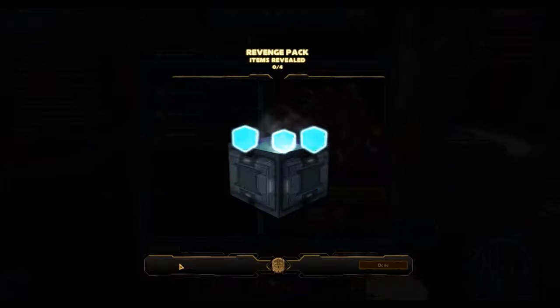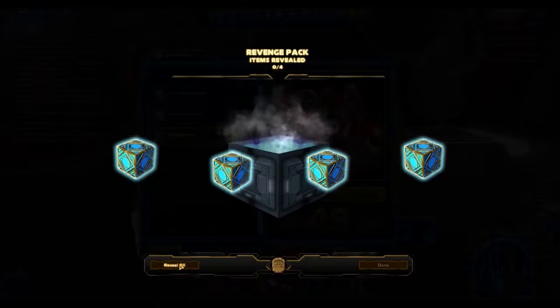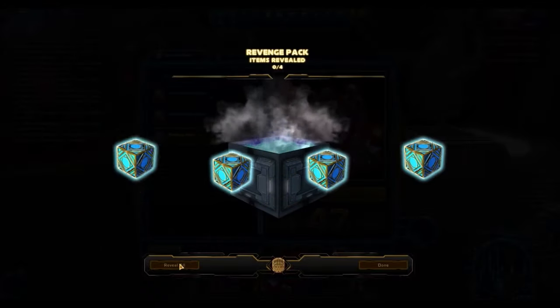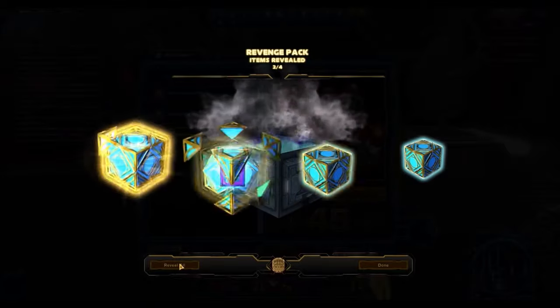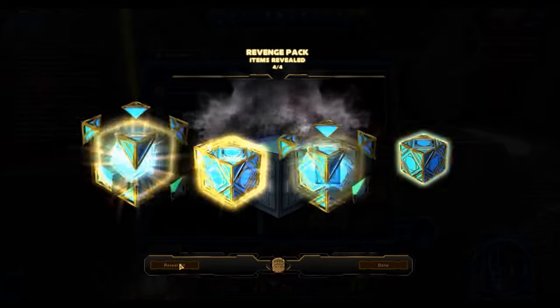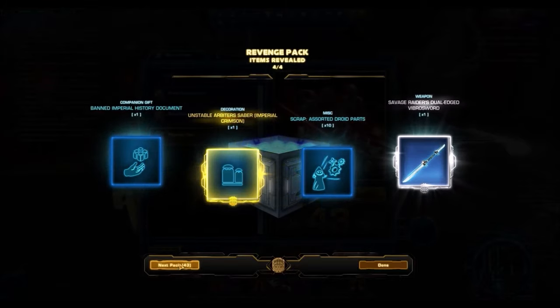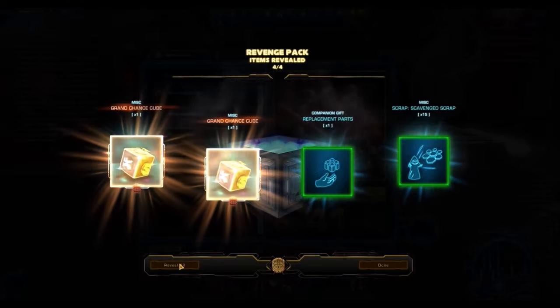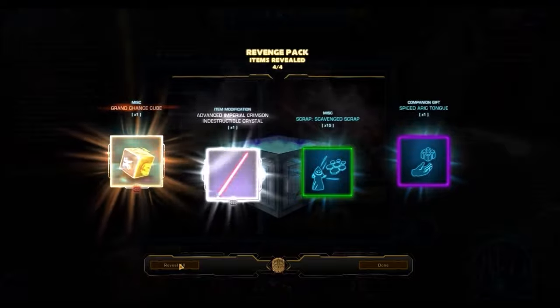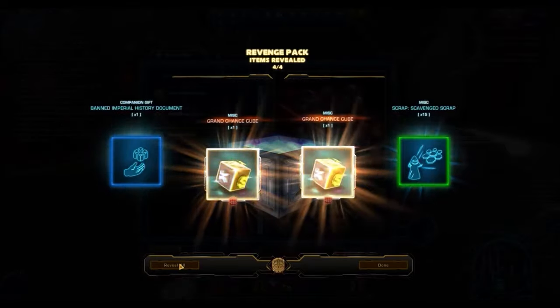The reason I do these really huge pack openings is number one it's on blowout sale so it's super cheap. Someone like me who has a few cartel coins racked up from referrals and clicks can quite easily do a lot of these openings. But more importantly I think it gives you guys a really good sense of how bad these cartel packs can be sometimes, and a good idea of the chances of getting certain items. Even then, the amount I'm opening in this video can't be considered a really accurate sample size.